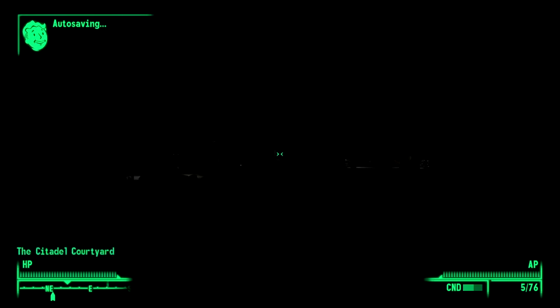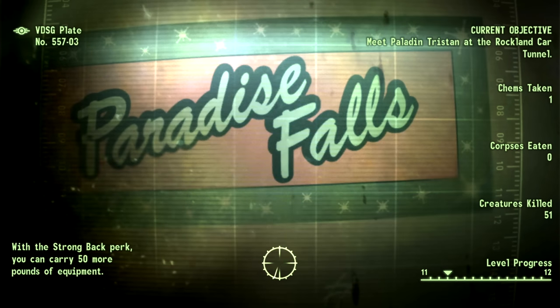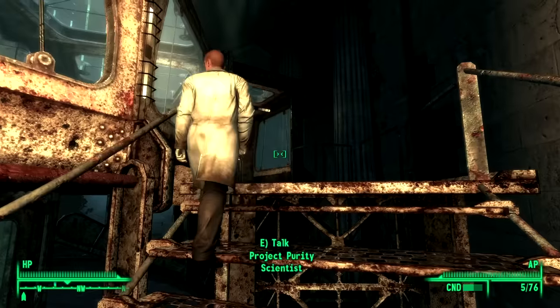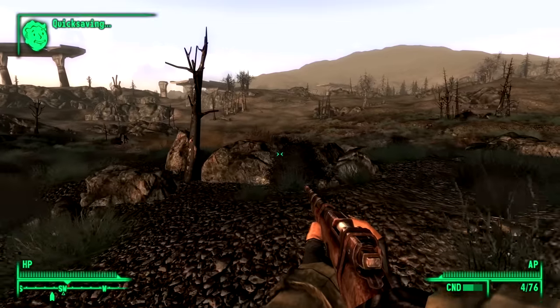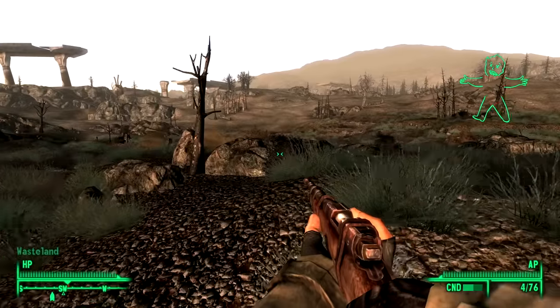Because Broken Steel raises the level cap from 20 to 30 and can only be accessed after beating the game, I think it's assumed you'll have been all over the Capital Wasteland by the time you start it. I discovered about as few locations as you possibly can, which is rather annoying as this DLC sends you to the far reaches of the map. My first taste of combat was a Protektron in front of me and a robotic something else behind me — laser weapons firing from two opposite directions with a quicksave right in the middle is a recipe for a bad time.